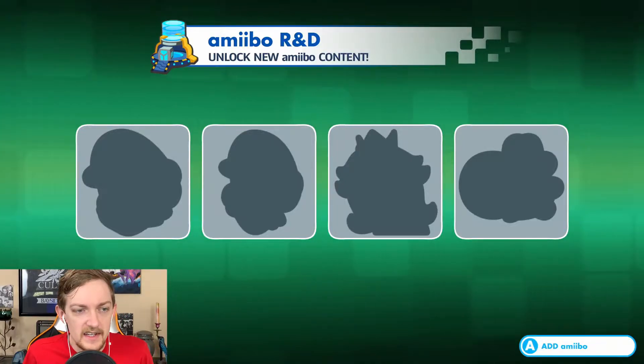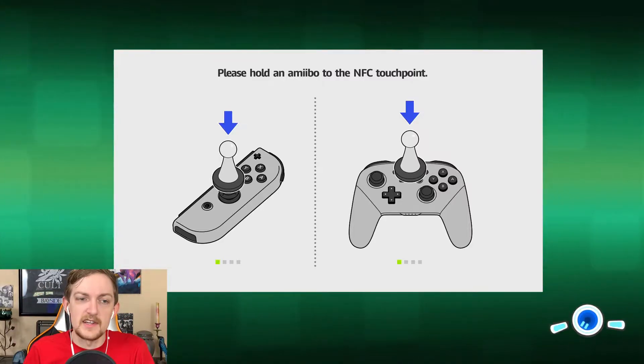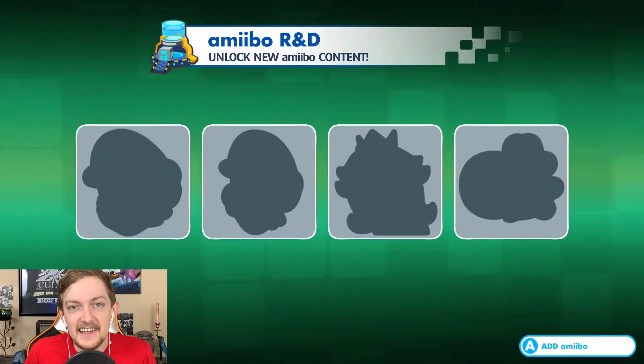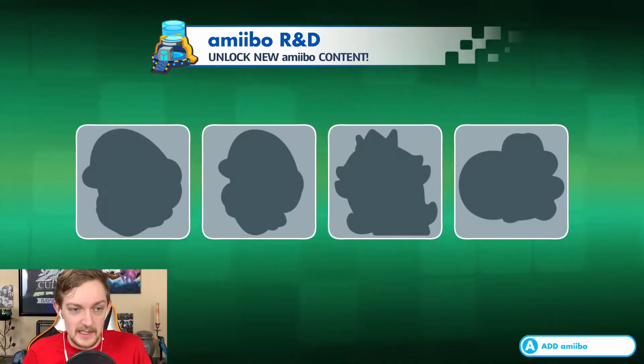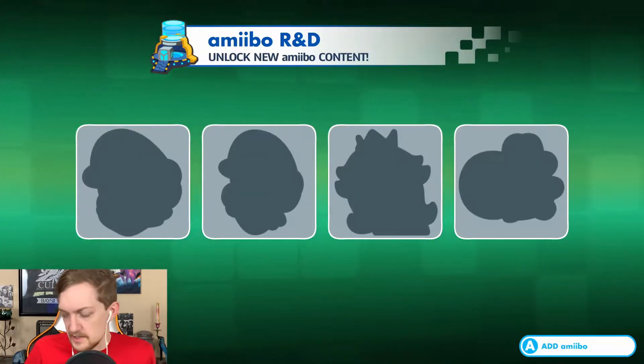Luigi's like my favorite. And Peach — I'm not surprised we don't have Peach. But let's start with Yoshi. Of course this amiibo is not supported. I guess we're not going to use the pink wool Yoshi. Let's see if 8-bit Mario will work. Doesn't look like 8-bit Mario works either.